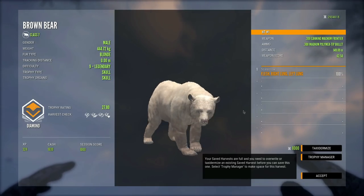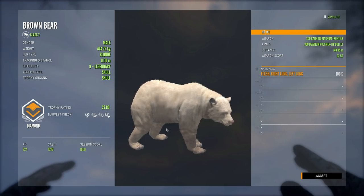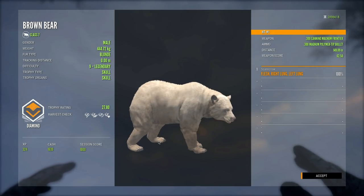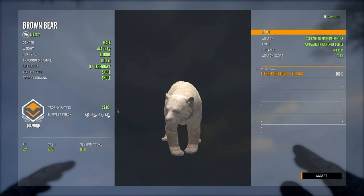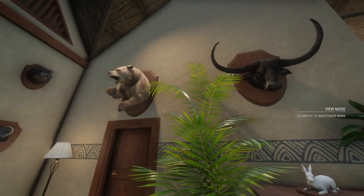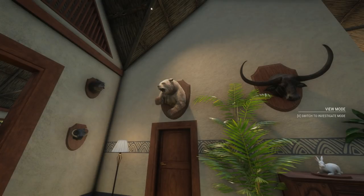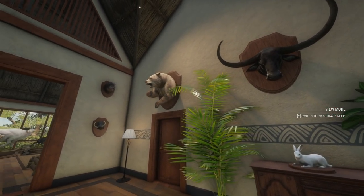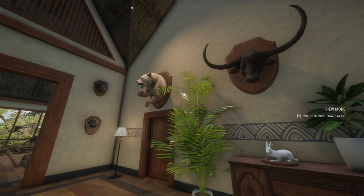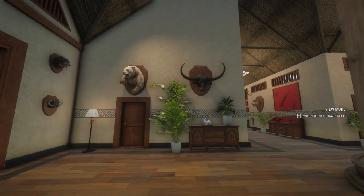I can't believe we might finally be able to get our diamond brown bear. Let's go ahead and take a look at him. Unfortunately he died in a pretty terrible spot. I do believe this is the blonde fur variation — that's actually really cool, this might be exactly what I've been wanting to find fur-type wise. It is a diamond! We finally got ourselves a diamond brown bear, and I believe blonde is an uncommon fur variation too. I honestly could not be more happy — this might be the coolest thing we've killed since we started this challenge.